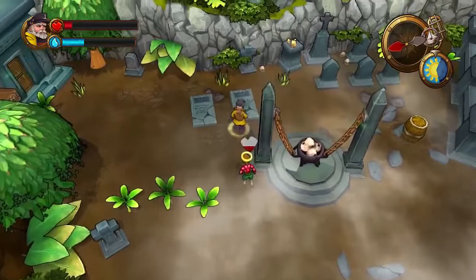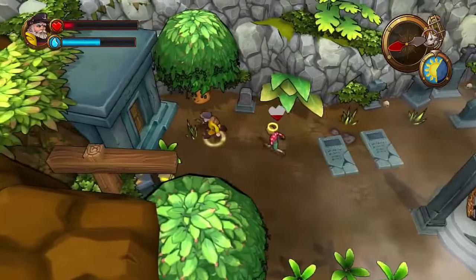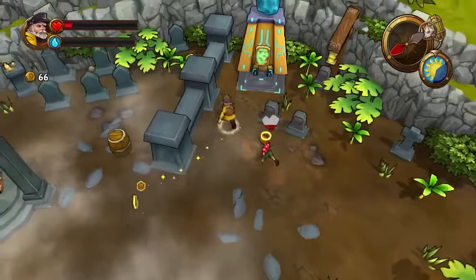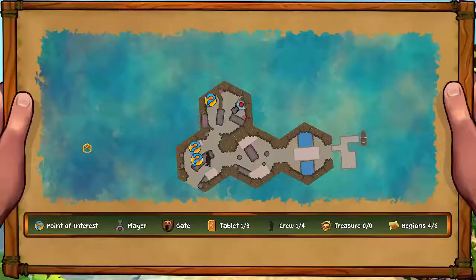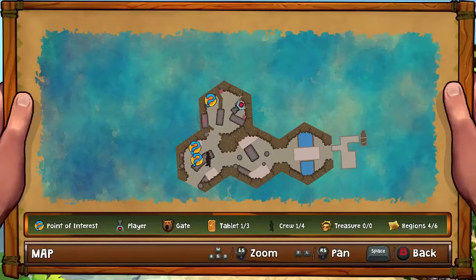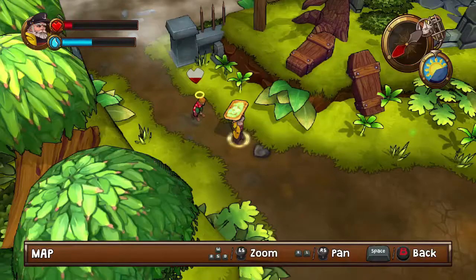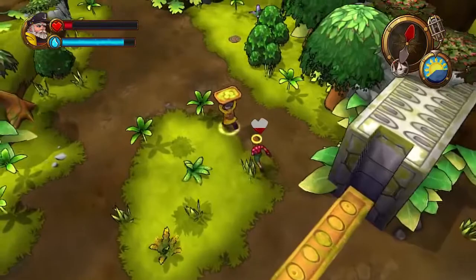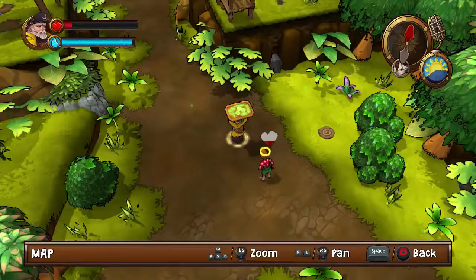Skulls in a pot — delicious skull soup. I don't think that actually hurts. There'll be one more tablet on this island but I think I shall take this back to the ship. Actually, here's a better idea — I'll take it to the junction which was this tile over here. Then I'll drop the tablet and then we'll go exploring down that other thing we were going to do a bit ago.